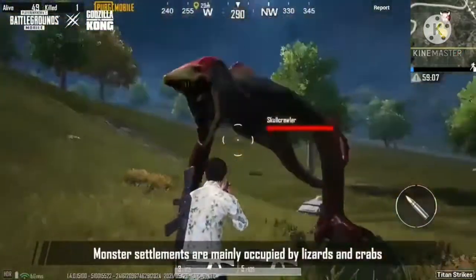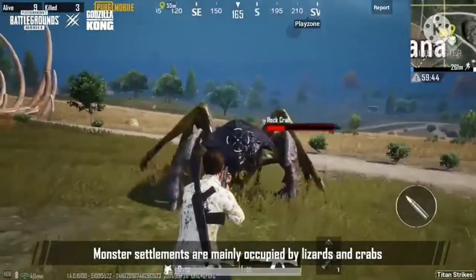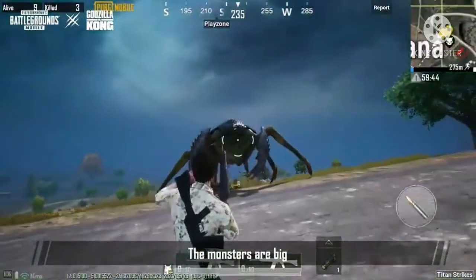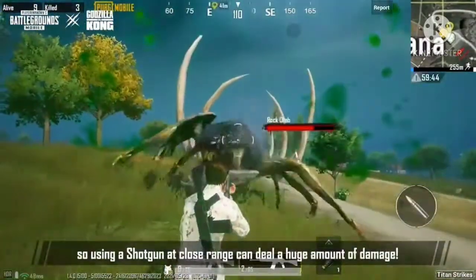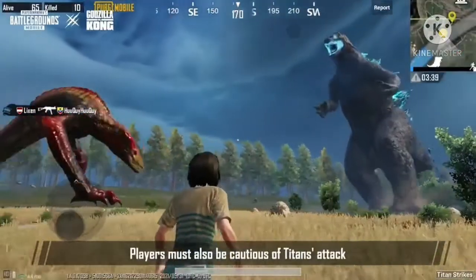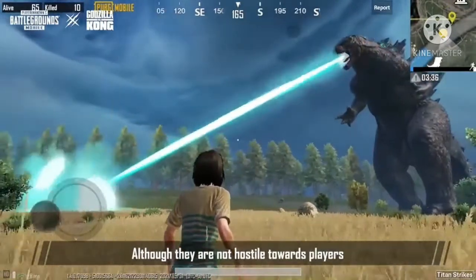Monster settlements are mainly occupied by missiles and crabs. Players can use diversions to divide and conquer. The monsters are big, so using a shotgun at close range can deal huge damage. Players must also be wary of the type of attack — although monsters are not hostile towards players, they get irritated when too many players are nearby.